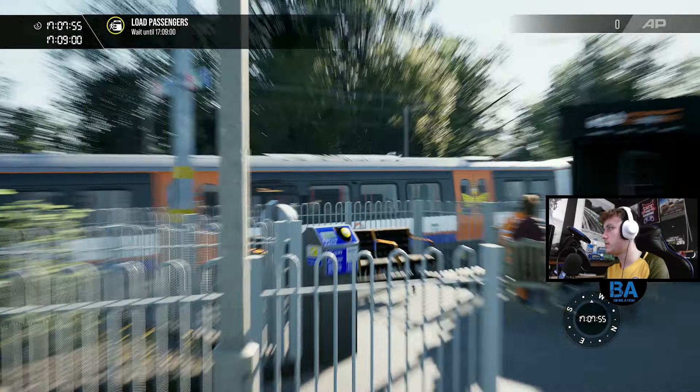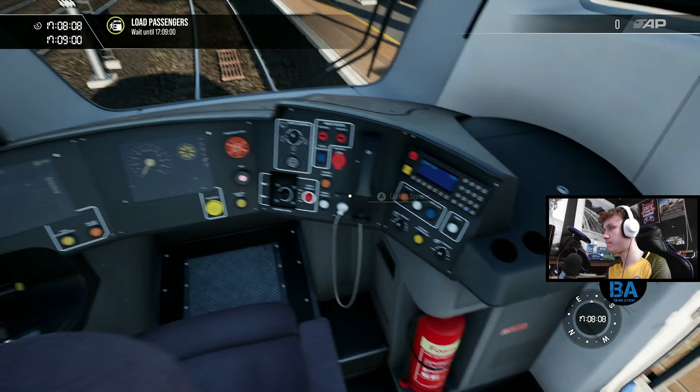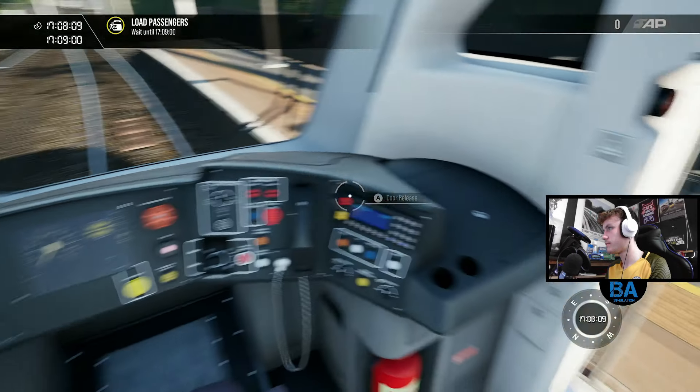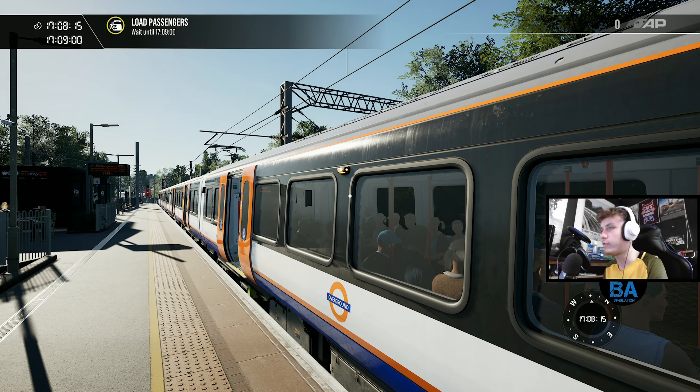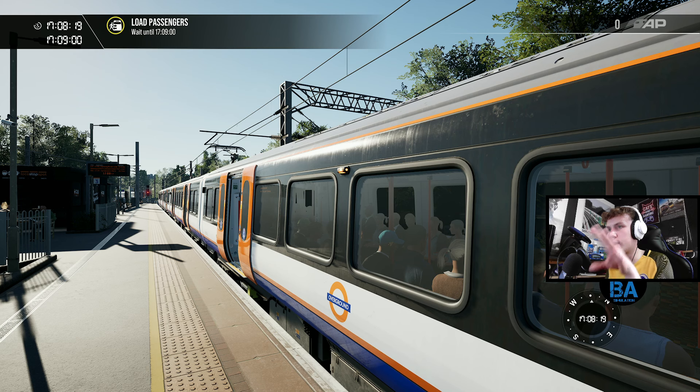This is one of those routes where it's quite easy to sit on it for hours on end. I'd like to do maybe a stream on here, just sat on it going backwards and forth. One annoying thing about this route is it's got the self-closing doors, which is a realistic thing to keep the air con temperature inside the train at a good level.